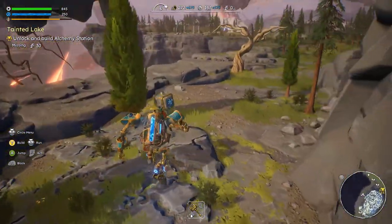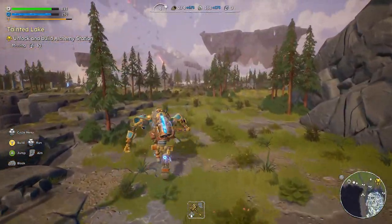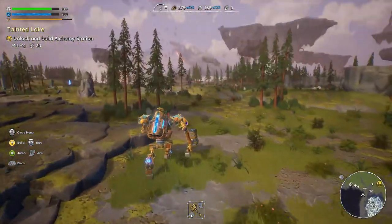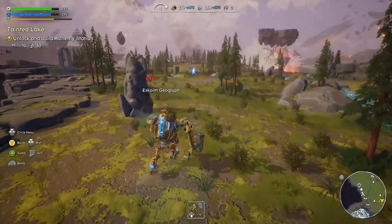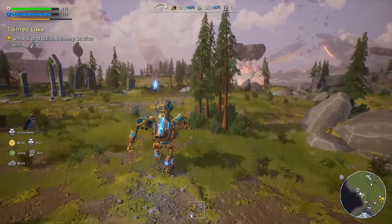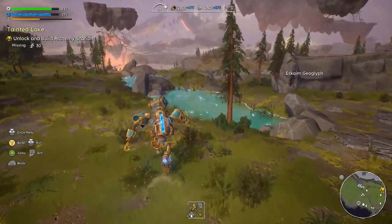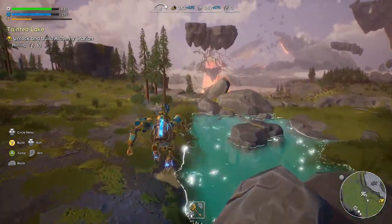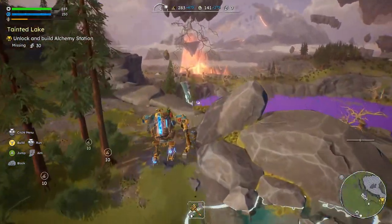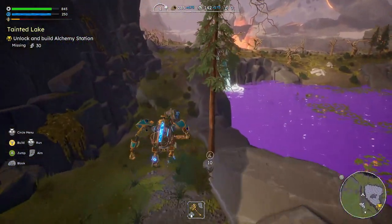Knock these out so we don't have to worry about them later tonight when it gets evening and they want to attack us. We got the water, we got this water. Now we gotta go build and unlock the alchemy station, and I think we have to do that back at our other base, so we're gonna head back that way.